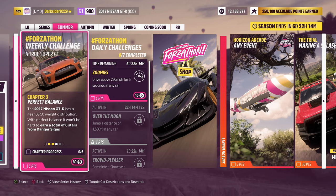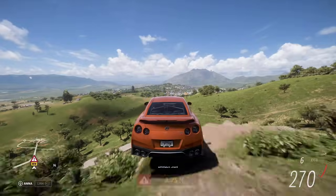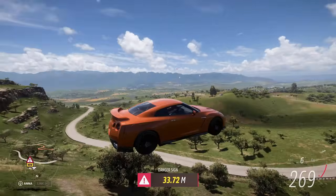Third, six stars in total from danger signs. Find an easy one on the map like this one, and complete it till you have gathered the six.